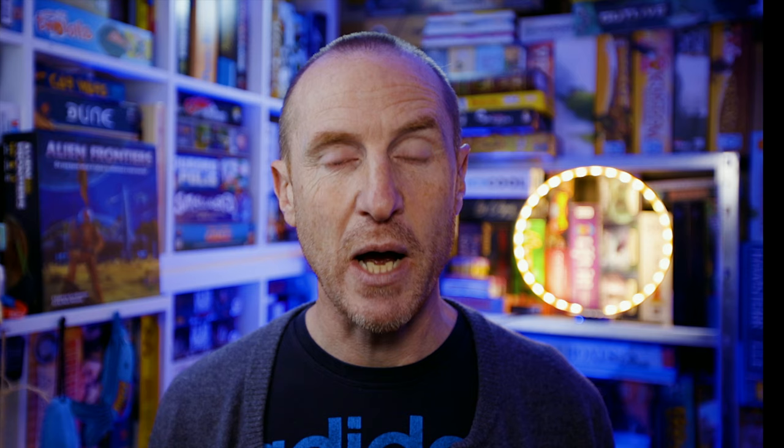The game ends immediately and you tally victory points. You get one point for every colony on the board, one point for every location under your control, one point for the alien city card, one point for the alien monument card, and one point for controlling a territory with the positron field. Tiebreakers go: most alien artifact cards, then most ore tokens, then most fuel tokens. The game jokes that if there's still a tie, you punch your opponent in the face as hard as possible.